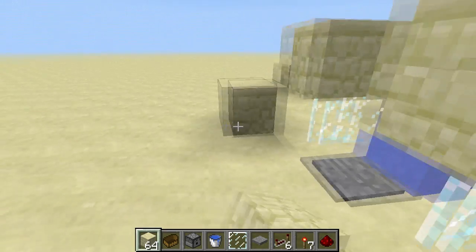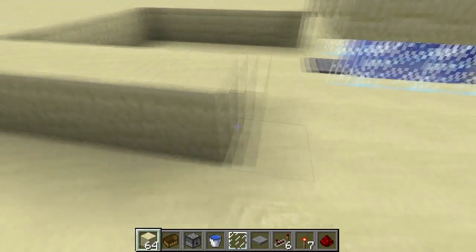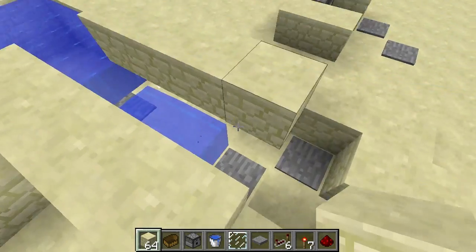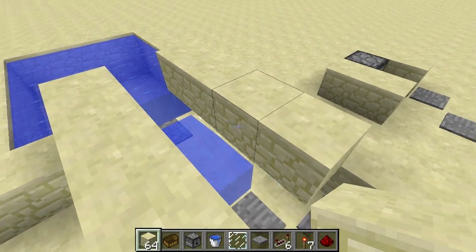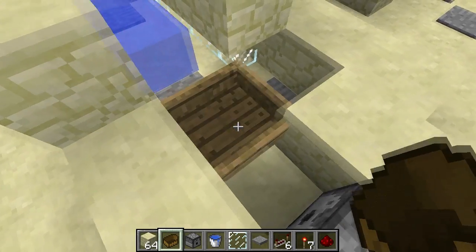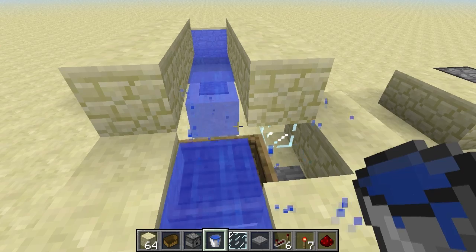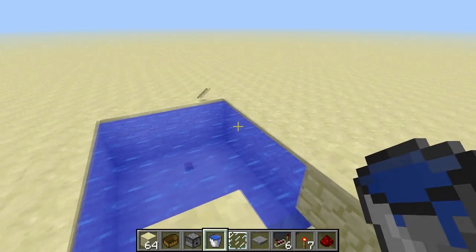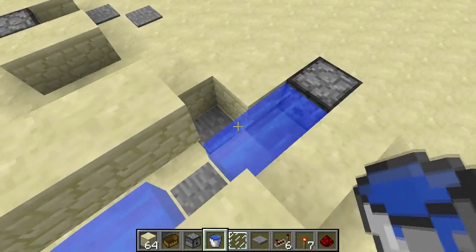I'm going to build a fake ocean. Now that we've got most things set up, we can test it and put some water down here. We can see that the boat goes straight out and into the wall of our fake ocean.